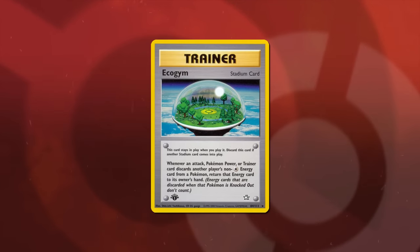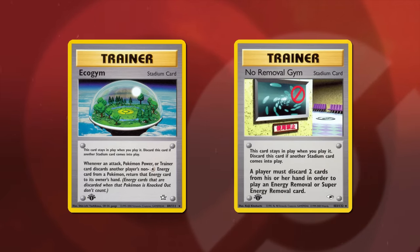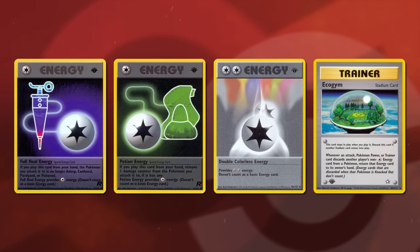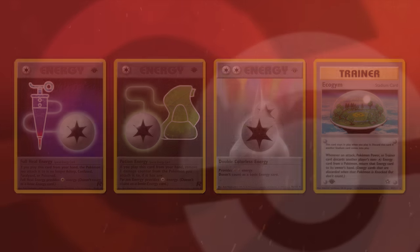Many of the trainers from the set were direct attempts at fixing the meta. Eco Gym was another shot to nerf energy removal cards — instead of having to discard cards to play an energy removal like No Removal Gym required, the discarded energy just went back to the owner's hands, excluding all colorless energy. Time Capsule restored any combination of 5 Pokémon and basic energy to the deck, though its user couldn't play any more trainers for the rest of the turn. Professor Elm was the first good hand-refresh trainer, but carried a similar supporter-like limitation.